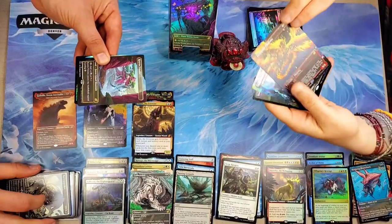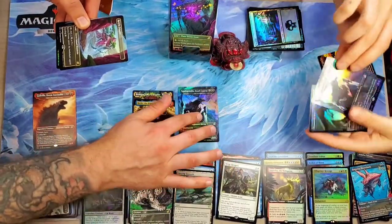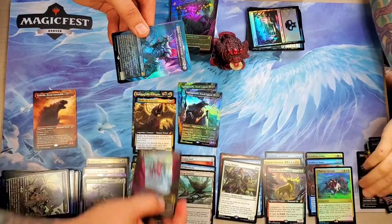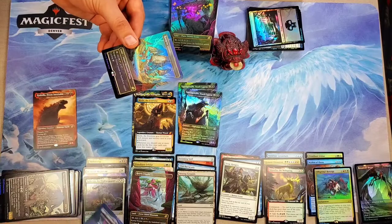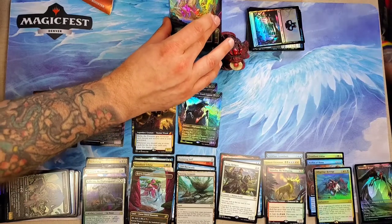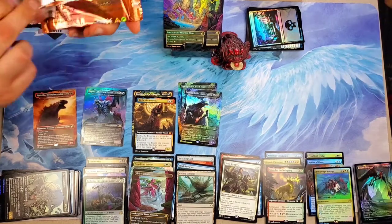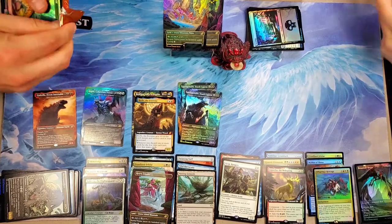Cavern Whisperer. Necropanther — ooh, I got a full art. Let's put all the Death Coronas in the middle — let's see how many we get. I got a Ketria Triome, and ooh — a Kogla again! I got another full art foil triome, that's crazy. We'll put all the triomes together. Unless we get like a Mothra or a Ghidorah — I say you would love a Zirda, Perfect Pet foil. That would be a really cool card.